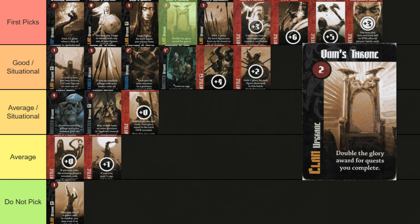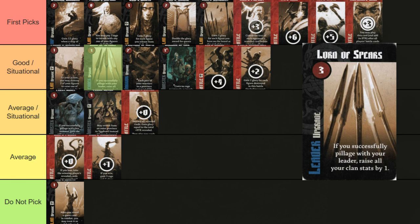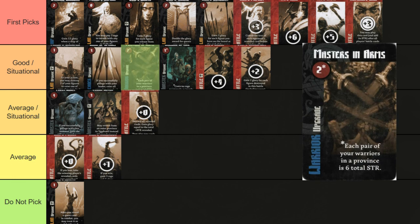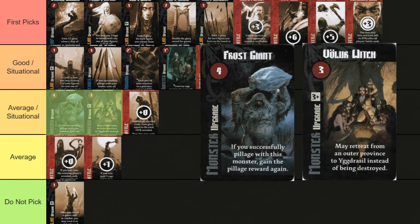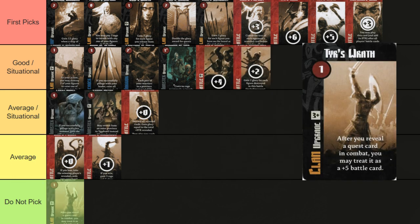Odin's Throne will give roughly 20 more points for two completed quests. Lord of Spears should help finish maxing your clan stats — assess how many stats it's going to give you and how many points that will be worth before drafting. Master in Arms adds 4 strength for each pair of basic warriors you have — if that's a few, it makes winning battles trivial. Monsters are generally not as much of a priority in age 3, but Soldier of Hell provides 3 strength for no cost. Frost Giant and Vola Witch are expensive with situational benefits. Tears Wrath turns your quest cards into good battle cards, but this is still something you don't want to do.